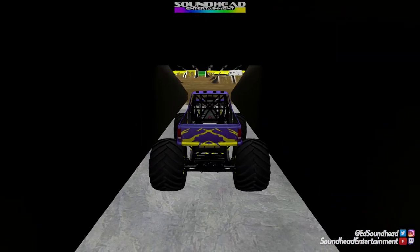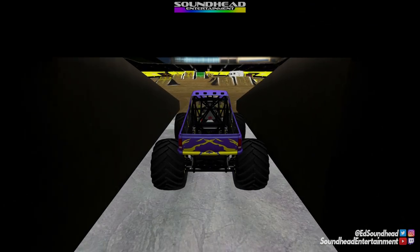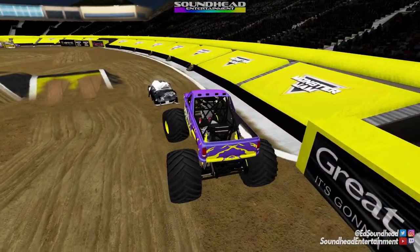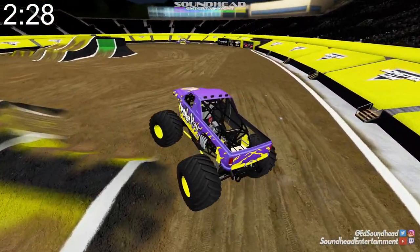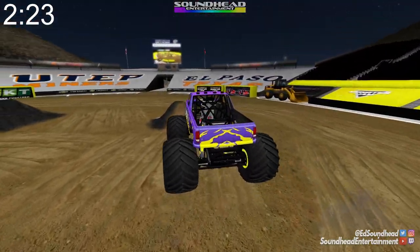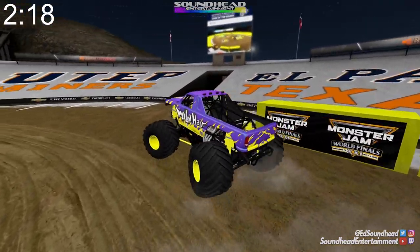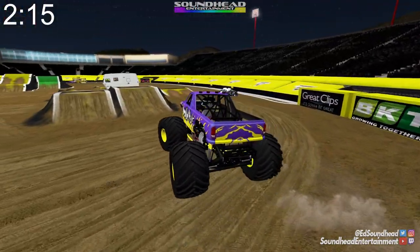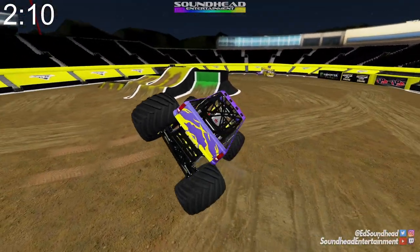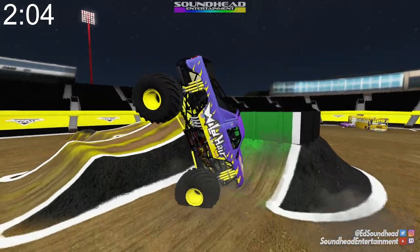Next up we'll have Wild Hair. I remember this truck a little bit but not much — I think I might have only seen it a handful of times on TV, and one of those times I very vividly remember it flipping over. Maybe we ought to take it a little easy, but I do think this truck looks awesome. A truck called Wild Hair — we gotta be wild with it, that kind of goes without saying. Should I just go straight for the camper? We kind of created a ramp out of it and get a wild landing — how about a backflip?